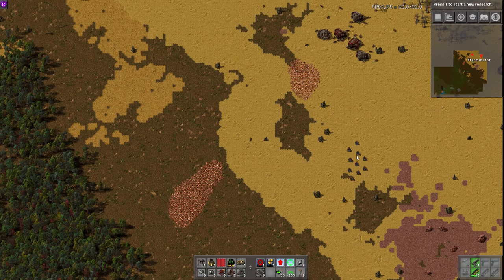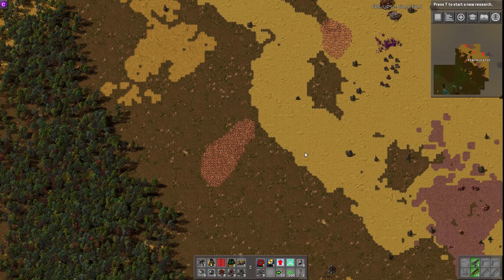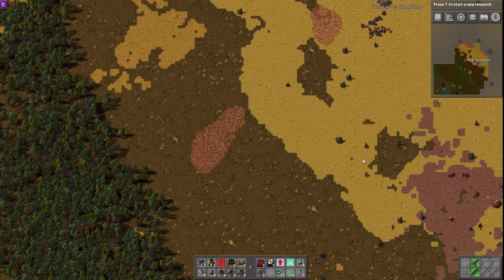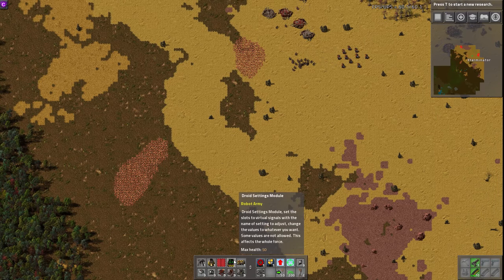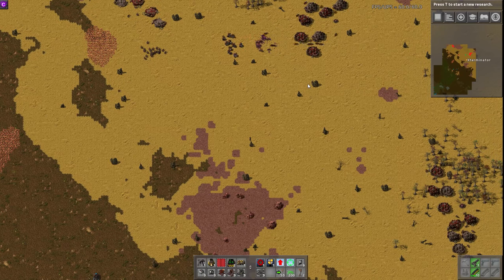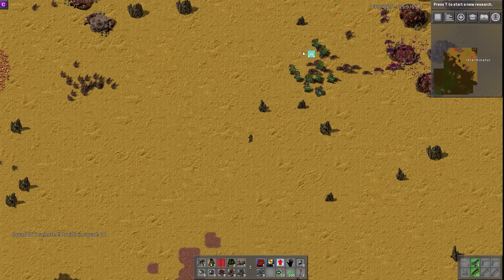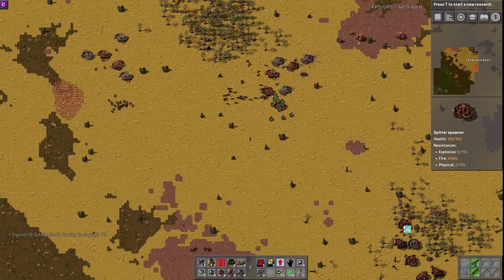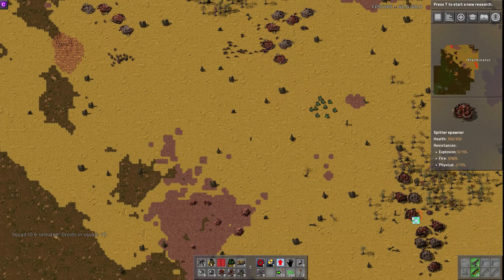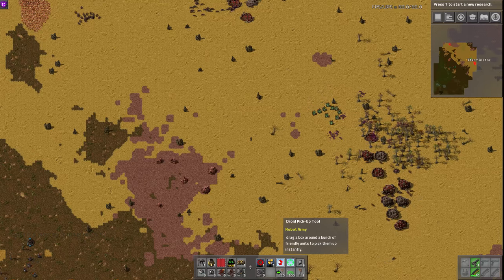These guys are probably going to obliterate these biters because these are the best ones in early game. You can see they're doing it on their own — I can just go anywhere and they will search out bases within 5,000 tiles, and that's adjustable via the config file or the droid settings module. If I want to select them, I can click and you can see they all have a green highlight. Then I can shift left-click to send them somewhere specific. You can see they're all heading over, or if I click here you can see they stop.